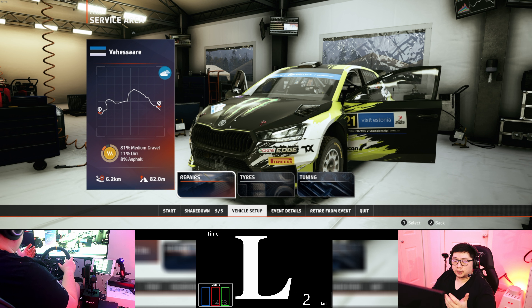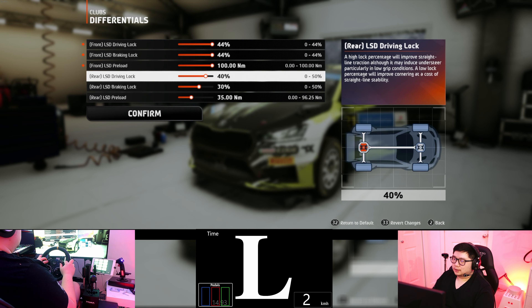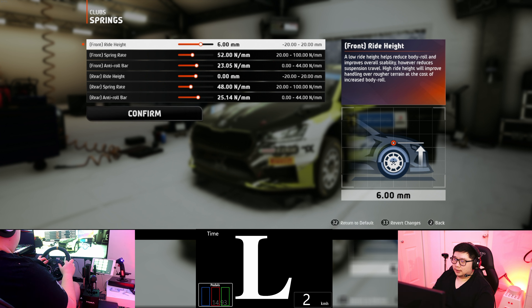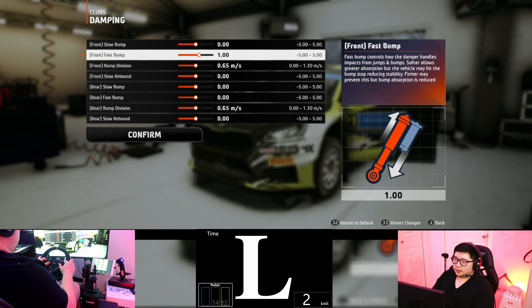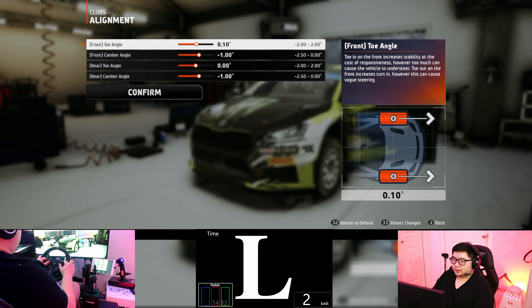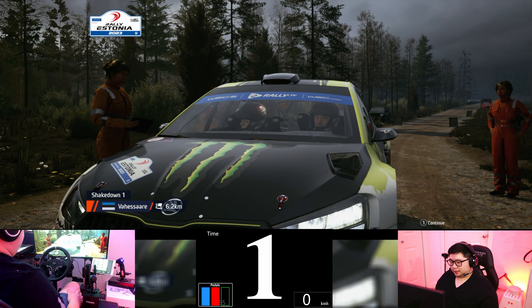This is a dirt stage, 6.2 kilometers long, cloudy. Again, if you want to hop in and start driving the club as well, the club link is in the description below. So we're gonna do some tuning. This is Estonia, so I generally go full lock on the front, loosen up the back to give us more room to lift. Let's loosen a little bit of the spring rate because we're gonna have a lot of jumps. A little stiffening on the dampers and opening up the toes and camber on front and back.